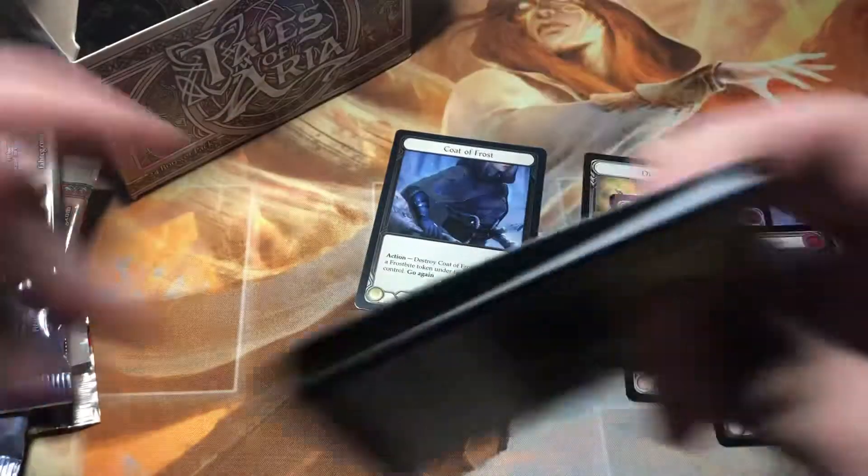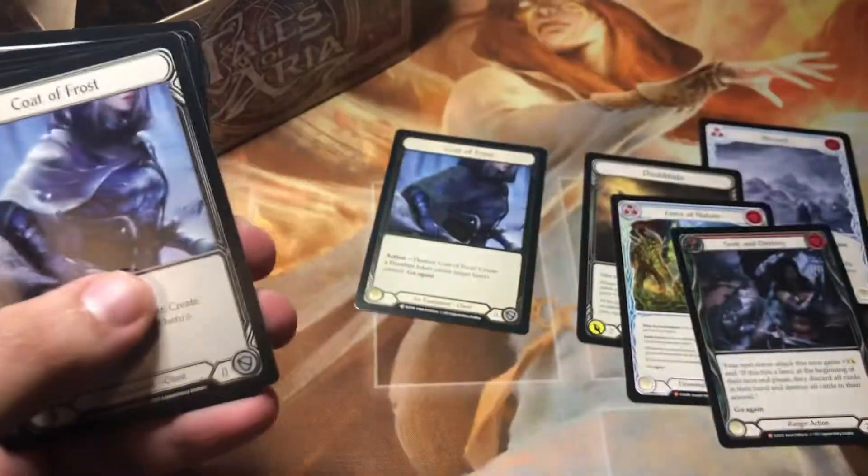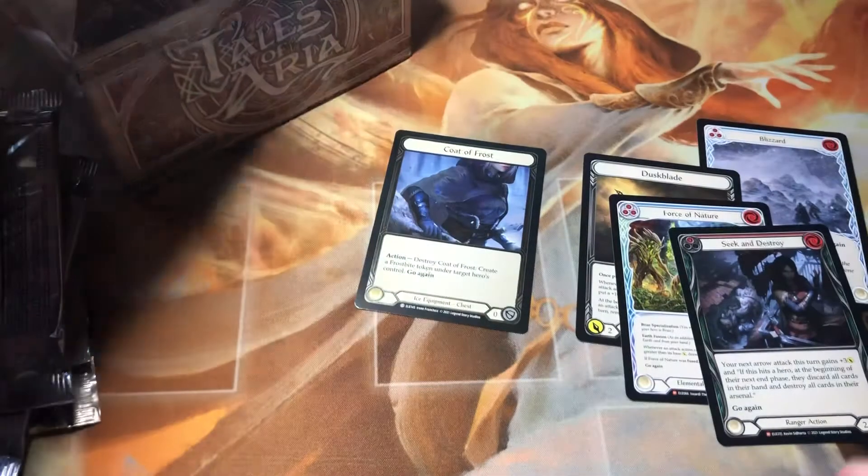Can we get a second cold foil? Can we get anything besides a Coat of Frost and some NF Majestics?